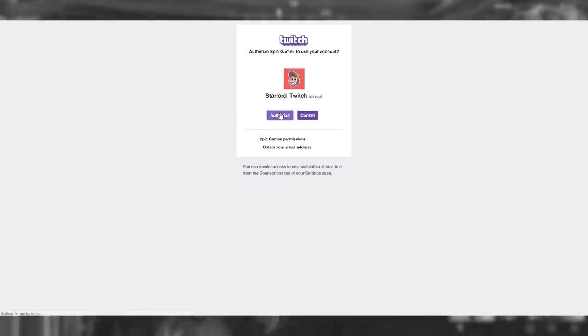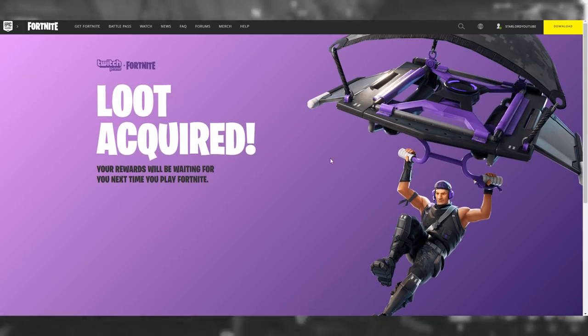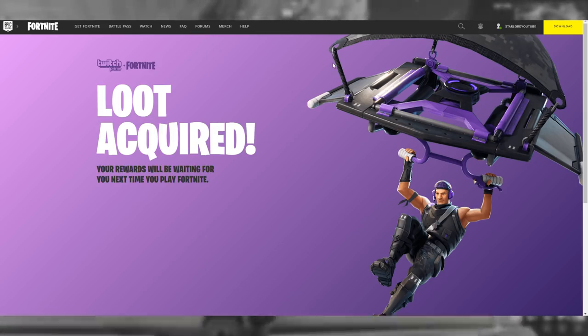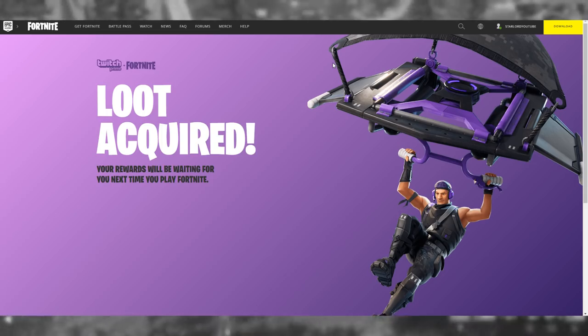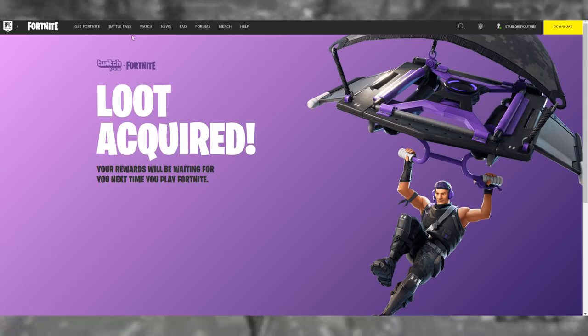It is pretty much so simple. Since I've already done this, it'll come up with 'Authorize Epic Games to use your account' — this will be the account you activated your Amazon Prime on, which gives you Twitch Prime. Click 'Authorize' and it'll put you back to a page saying 'Loot acquired — your rewards will be waiting the next time you play Fortnite.' Also make sure that in your account settings you've linked your platform of choice — PC, Xbox, PS4, and so forth.